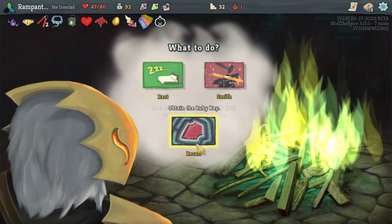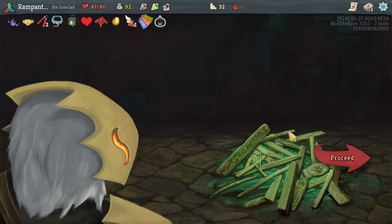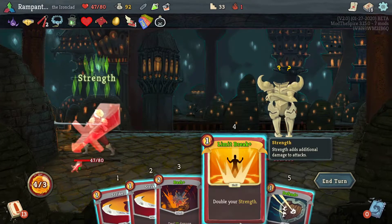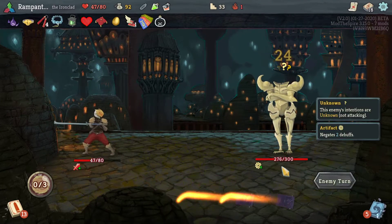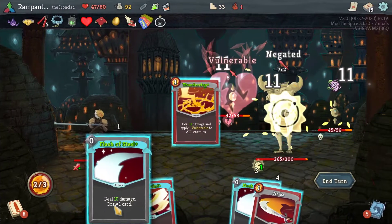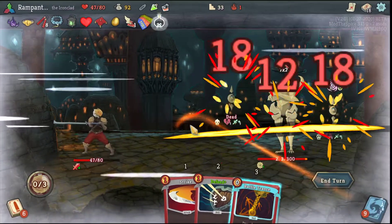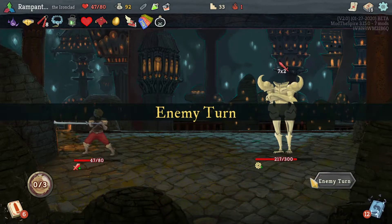I'm going to use one of these if I have to — just straight up use the Strength Potion. Plus the early Limit Break. I could have actually used the Flex Potion instead of the Strength Potion — that would have been better. The reason Flash of Steel is really good is because I can just chain it off. The problem with Flash of Steel though is that eventually I will get a Time Eater.